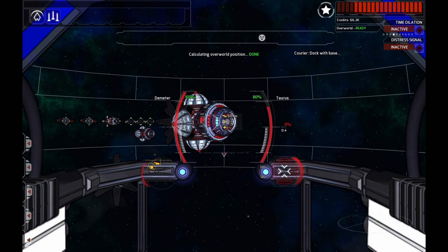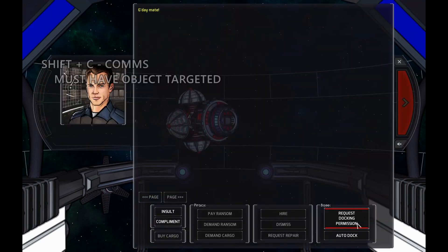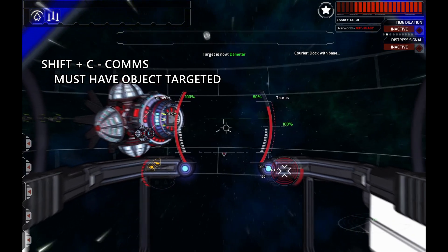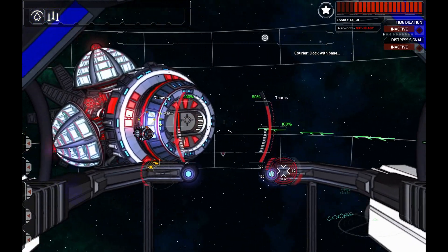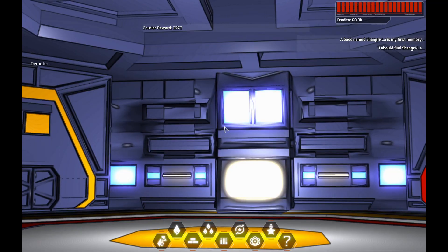I'm going to go ahead and dock with this base. I can actually initiate comms via Shift-C and request docking permission. This isn't necessary to dock; however, it does give you landing lights, which can be great for new players to let you know where the docking port is. To dock, I select the base and fly into it.